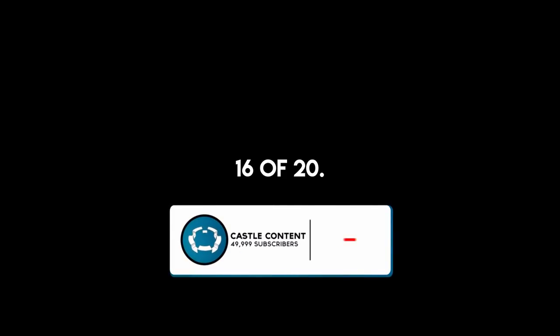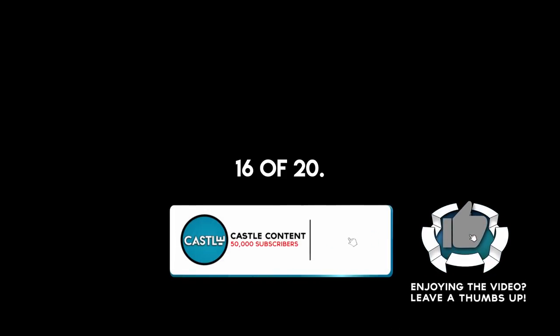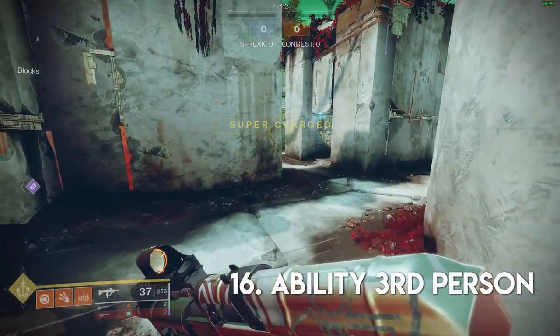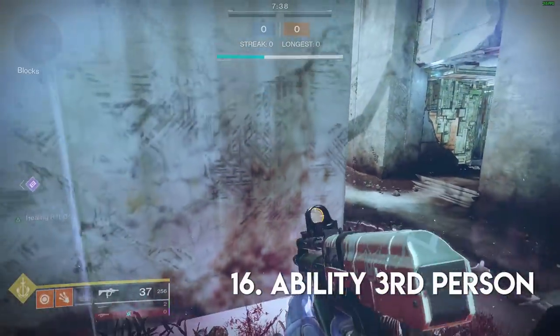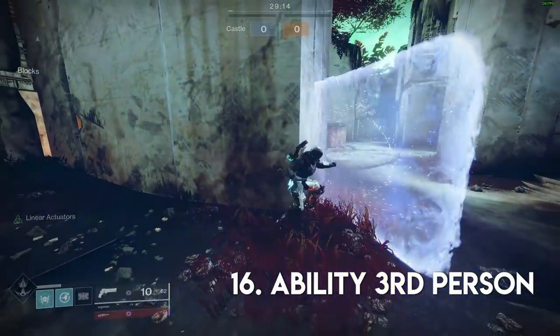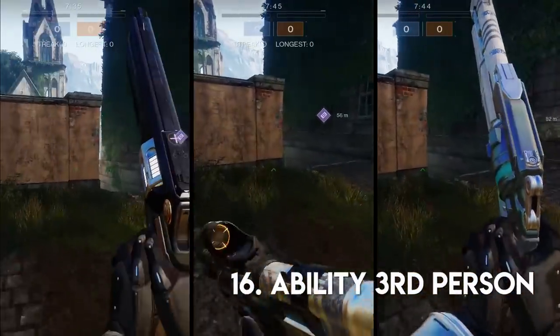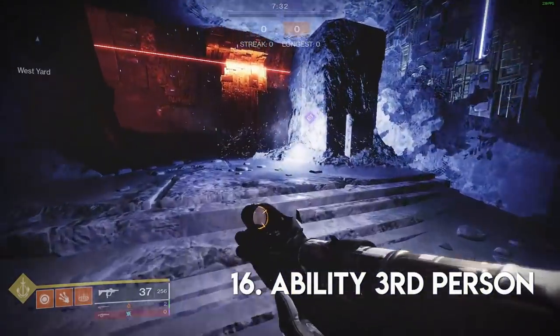If any of this has been interesting or helpful, clicking that subscribe button is hugely supportive to the channel. I've already written down at least 30 more tips during the edit of this video, so I just need to know if this style of content is enjoyable for you. That said, while I hate the third-person camera trick via swords or emotes, a respectable version is using your character abilities — every time you pop a rift, place a shield, or dodge into a corner, use that moment to observe what the other team is doing via that third-person camera.